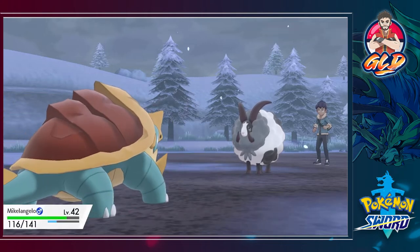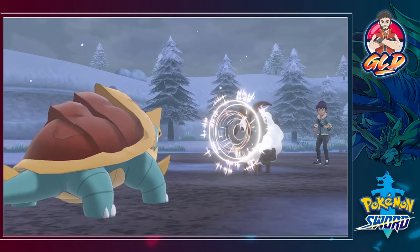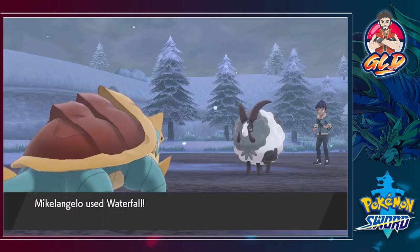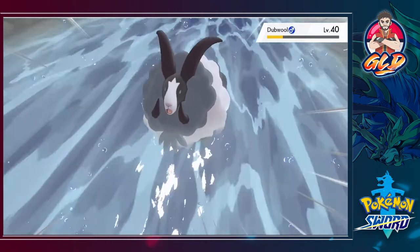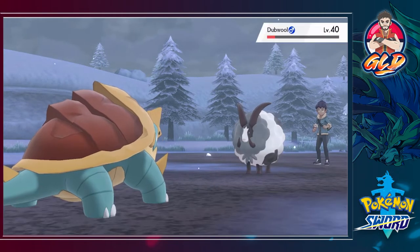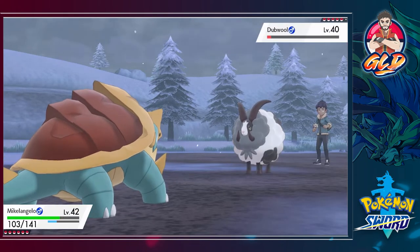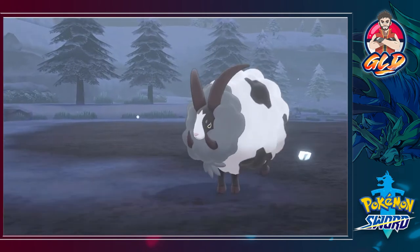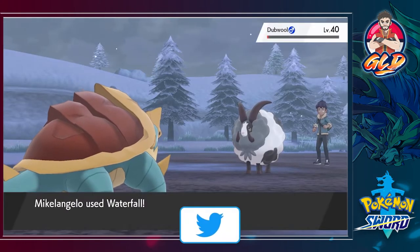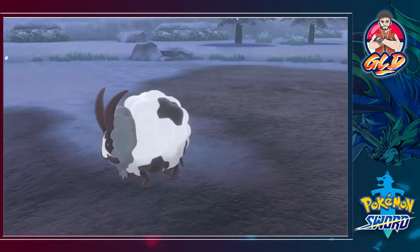Another Waterfall attack and he uses Growl, prolonging his Pokemon's survival, which is getting on my nerves. We go Waterfall again — could have defeated him a long time ago. He's probably going to use another Hyper Potion. Never mind — here comes a double Waterfall attack, and just like that Dubwool has been defeated.